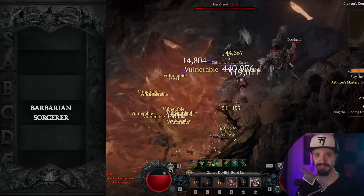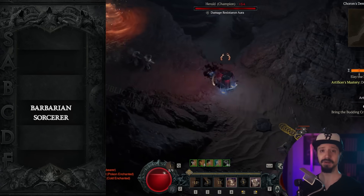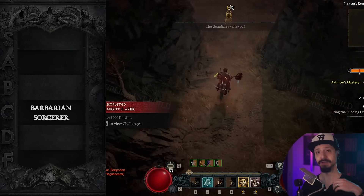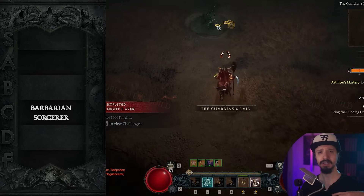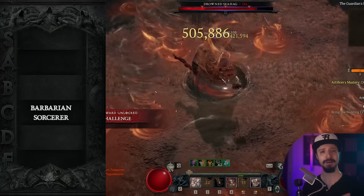It's pretty good in the pit, it's pretty good in nightmare dungeons, pretty good in Helltides, but it's not as good against bosses as the other builds we've mentioned. Now the good news about the Barbarian is that if all you really care about is speed farming the Helltide and the Whispers and lower nightmare dungeons,